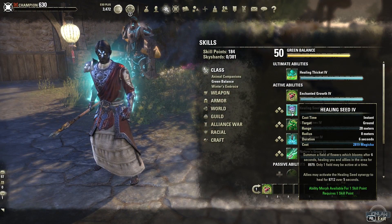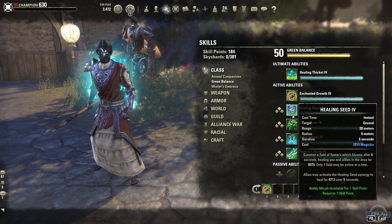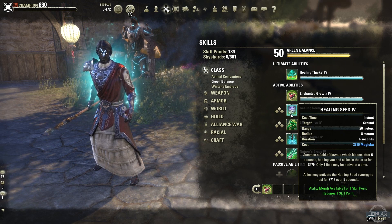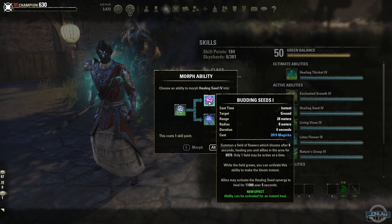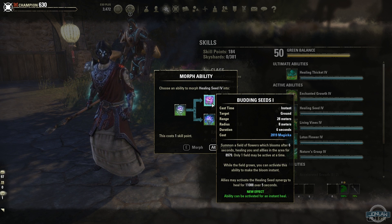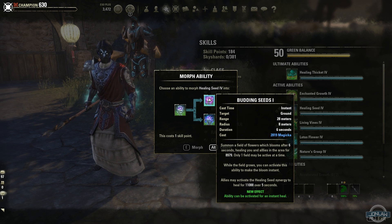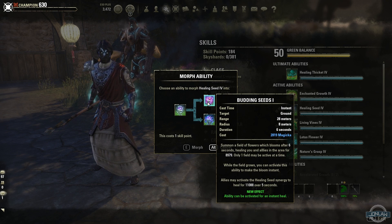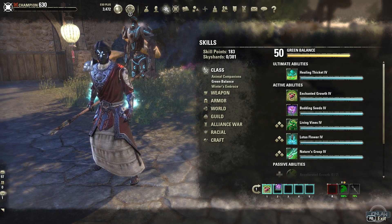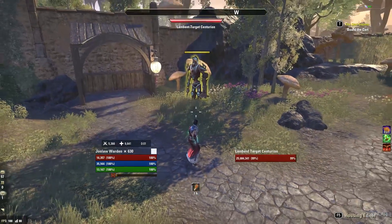Healing Seed — you summon a field of flowers over time and allies may activate the synergy for an instant heal. The morphs are the stamina or magic versions, and the ability can be activated for an instant heal, similar to the Ritual of Retribution from Templar abilities. The other morph causes enemies to receive less healing. I do believe Budding Seeds is just going to be the obvious choice for most people — I don't really see the other one being used much, maybe in PvP.